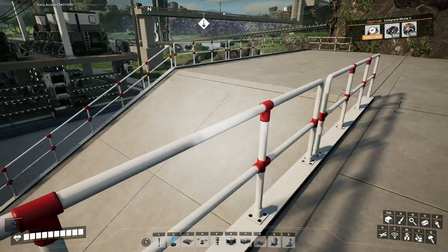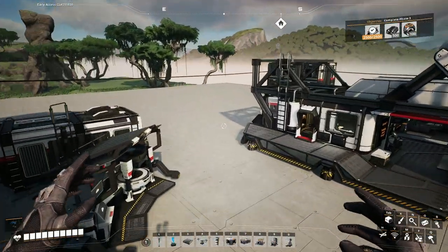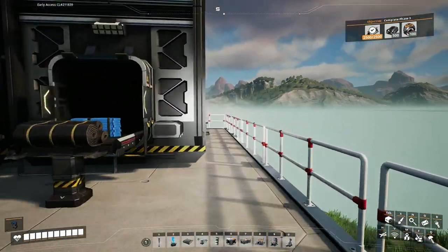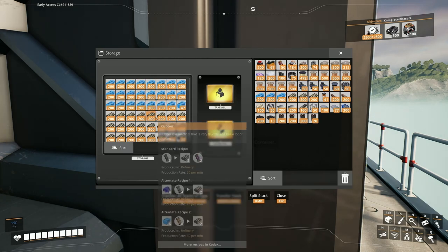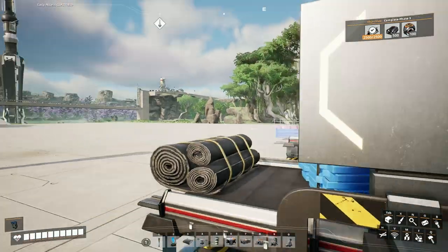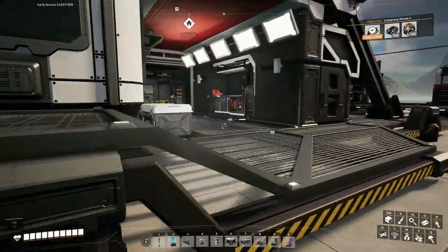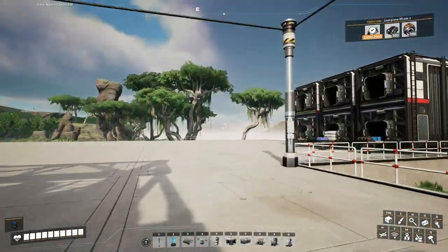Hello everybody, my name's Atlay, welcome back to my Satisfactory let's play. In the last episode we did a basic oil setup and got rubber and plastic being created into boxes. Off camera I've just run down and collected enough to do all of the unlock stuff that I care about at the minute. I don't actually have a need for rubber and plastic at the moment except for unlocking things.